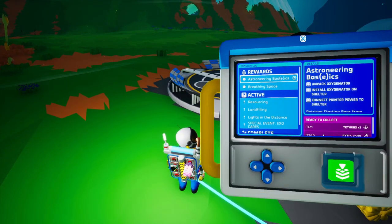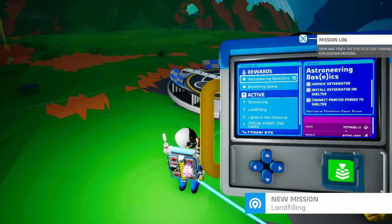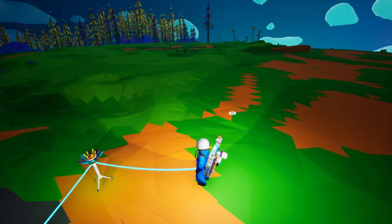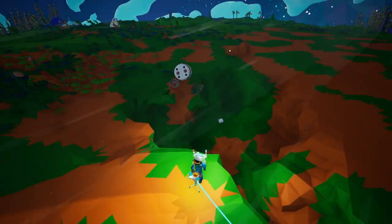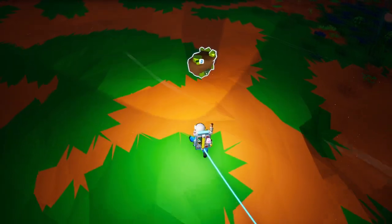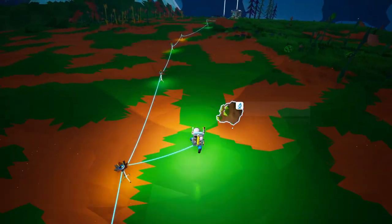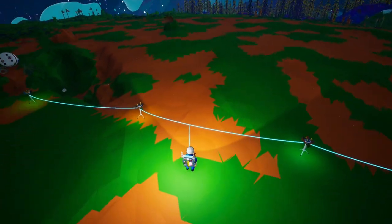Astroneer base — got it. Now let's go get some more compound. I found a research item just laying there. Now these are going to be useful a little bit later, not too mid-game, but we need to start making some stuff.